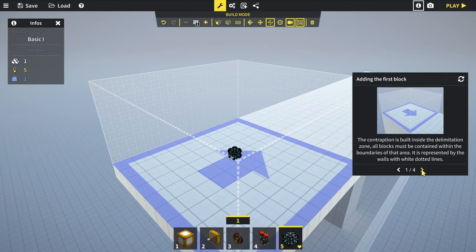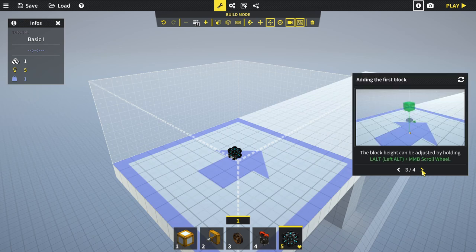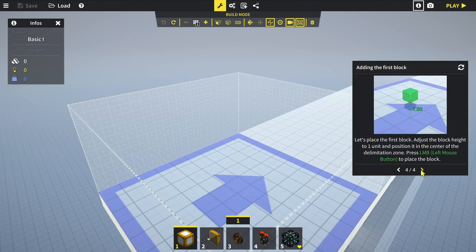The contraption is built inside the delimitation zone - all blocks must be contained within the boundaries represented by the white dotted line. The first step is to add the first block anywhere within that zone. The block height can be adjusted by holding left alt and scrolling the mouse wheel. It really works and there's a number showing how high it is. Let's adjust to one unit and place it in the center.